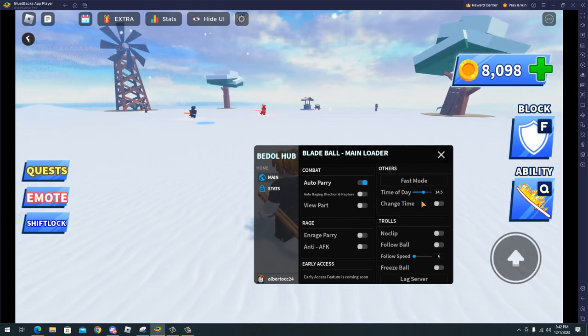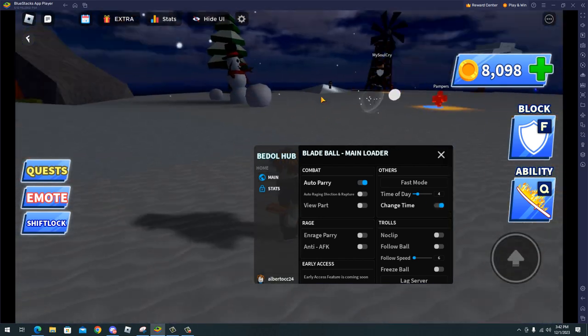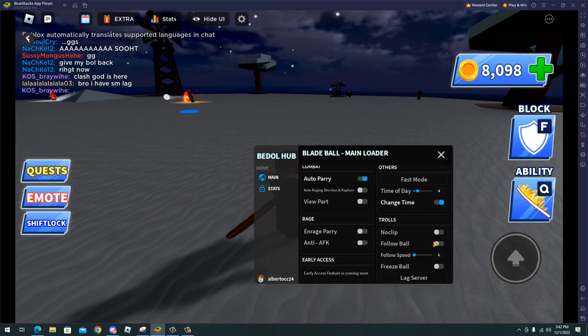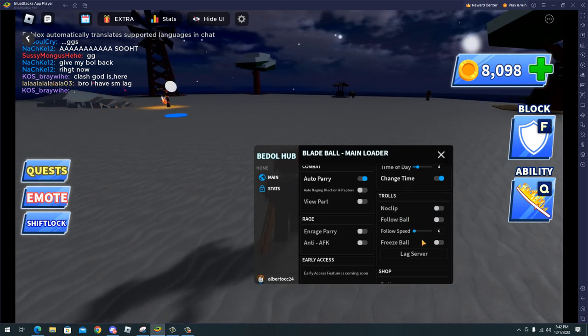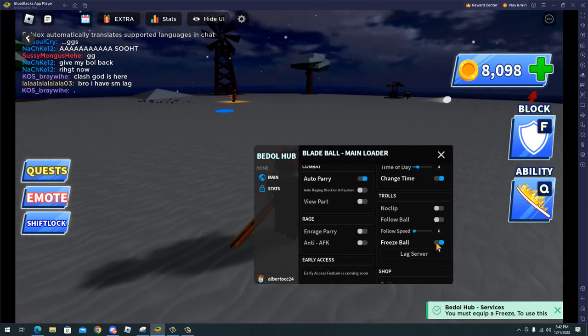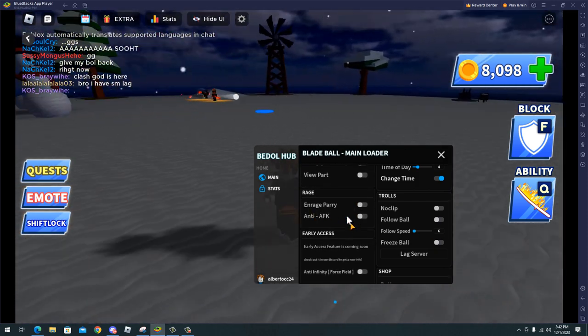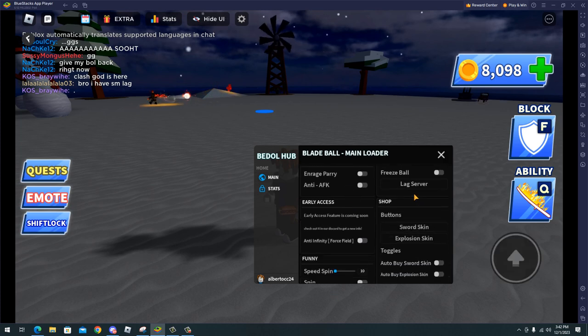We have time of the day features — we can make it dark like this, which is very beautiful to be honest. We also have follow ball, trolling features, and freeze ball. You must have the freeze ability; I don't have it right now but if you do it will be useful.